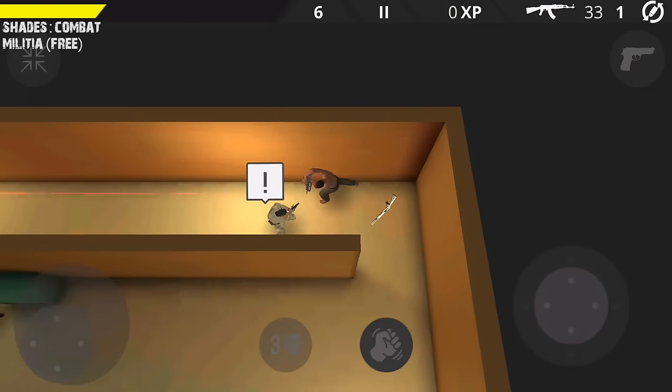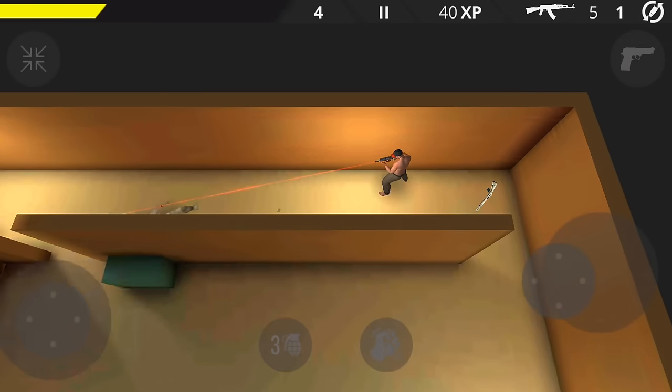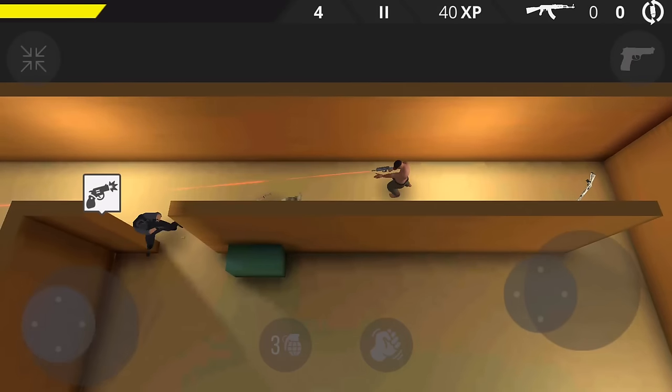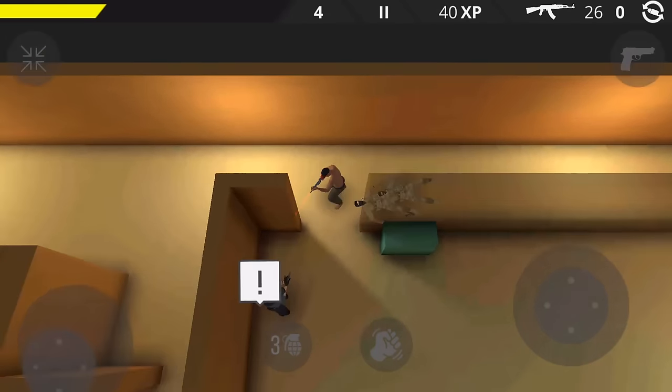Next, we have Shades Combat Militia. Here, you are going to face terrorists who have seized an office building. You control the character movement and look around carefully so the enemies don't catch you at a weak point. You can also compete with your friends over Wi-Fi.